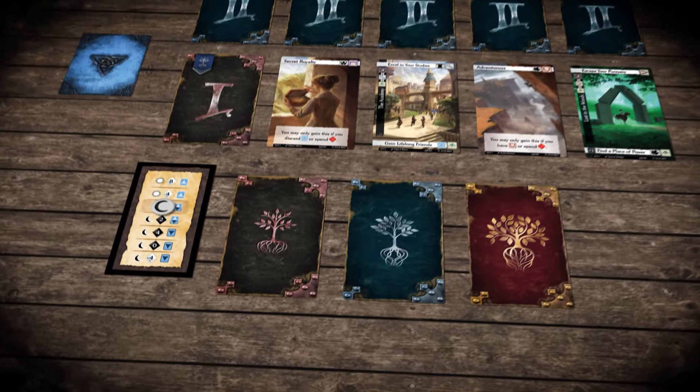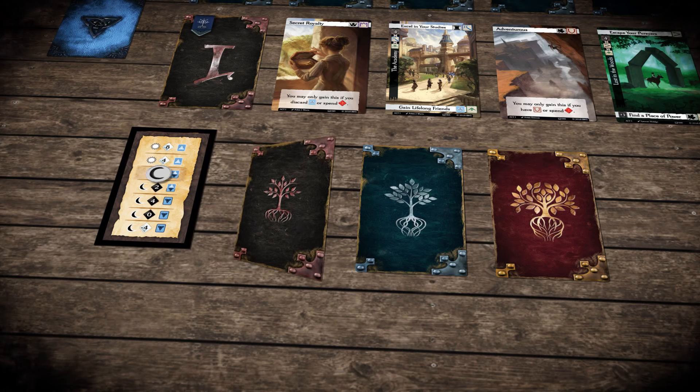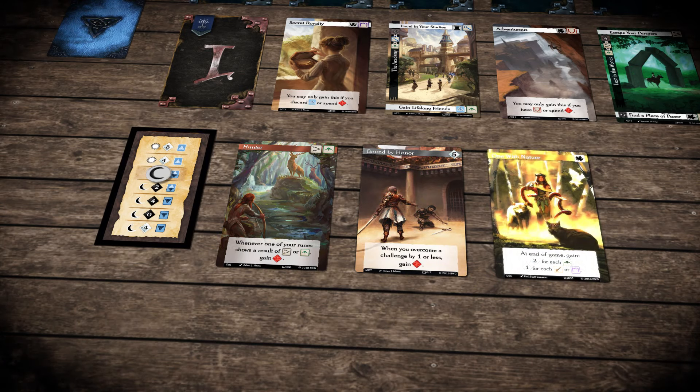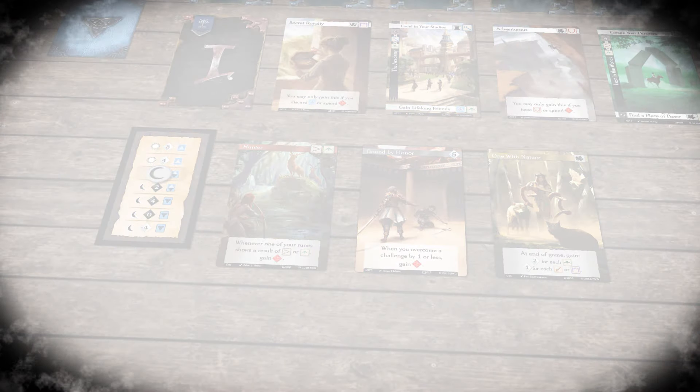Lead your character on their journey to greatness. Your hero is defined by three character cards: Origin, Motivation and Destiny. Your character will grow as you acquire ability runes.